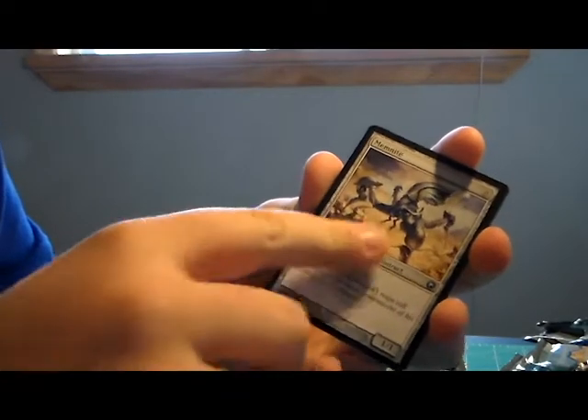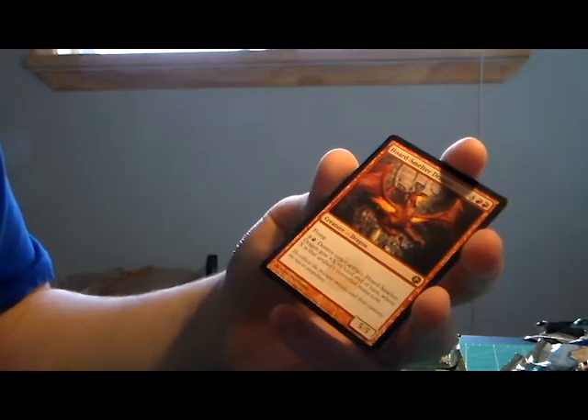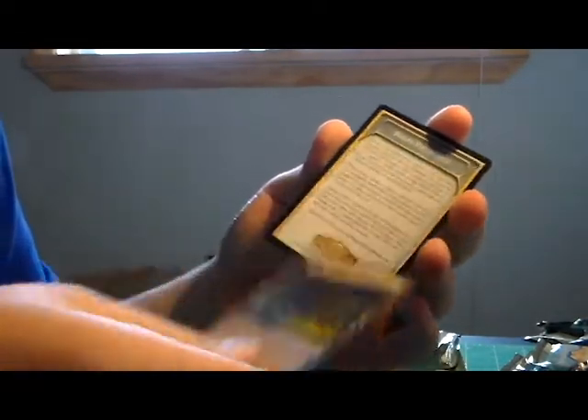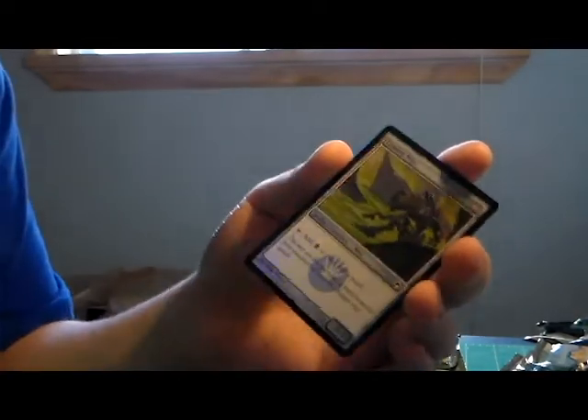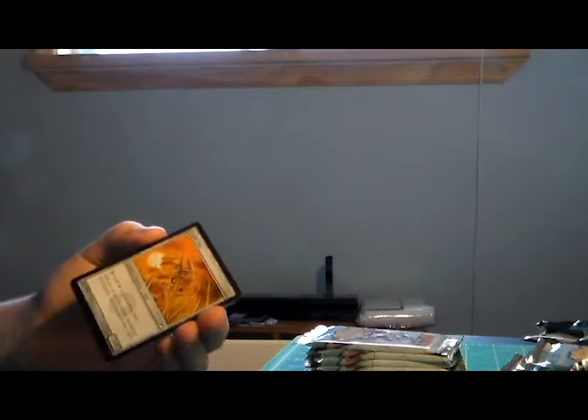Edge Champion pack: Furnace Celebration, Memnite, Memnite, Embersmith, and a Horde Smelter Dragon - I don't remember this card but I used to have one back in the intro packs. And a foil Leaden Myr - I like that, looks very nice. I'm not disappointed with that pack - definitely snap pick that Mirror over the Dragon. The Dragon isn't really that good for me; if I was trying to go an artifact deck, most people would pick that first.